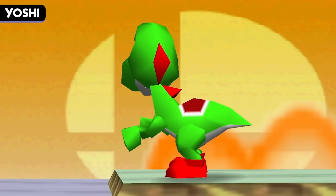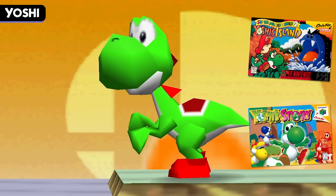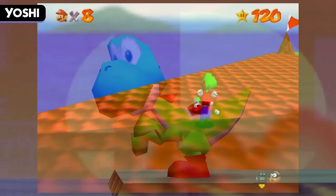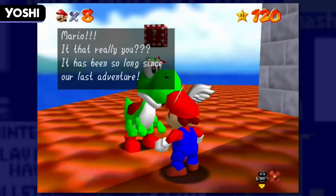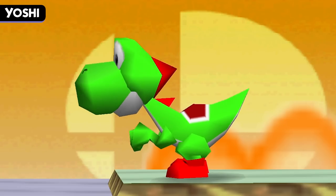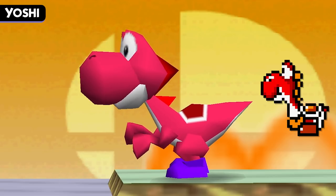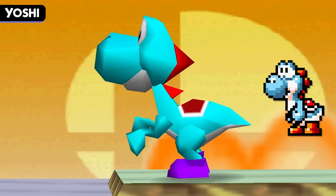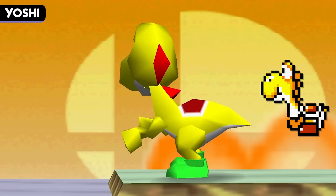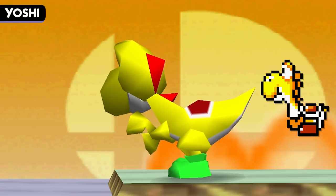Our next fighter is Yoshi, who first debuted in Super Mario World, but also had his own games with Yoshi's Island and Yoshi's Story in the lead-up to Smash 64. Yoshi's design in Smash is largely based on his cameo appearance in Super Mario 64, his first truly 3D appearance. Each of the colors available for Yoshi are based on colors found in Yoshi's games. First, we have a Red Yoshi, who first debuted in Super Mario World with the ability to spit out a shell as fireballs. Next, there's a Cyan Yoshi, first found in Super Mario World 2: Yoshi's Island. The final playable color is Yellow Yoshi, who also appeared in Super Mario World with the ability to slam the ground while holding a shell.